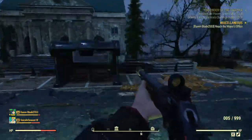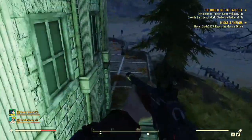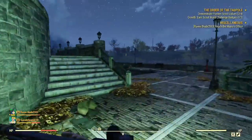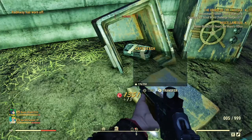The next one is at Sugar Maple — spawn in, you'll see the building, come around to the back of it and it's inside the safe in the pond. Pretty easy one to get.